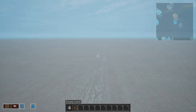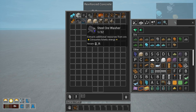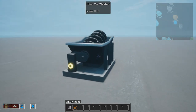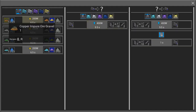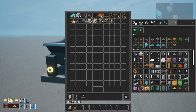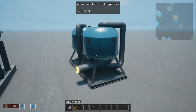Later on, when we have access to more materials, we can have a bigger production line. Like we have the water washer - its job is to wash the impure gravel and give a chance to get a new by-product. And later on we can even have the aluminum industrial separator.